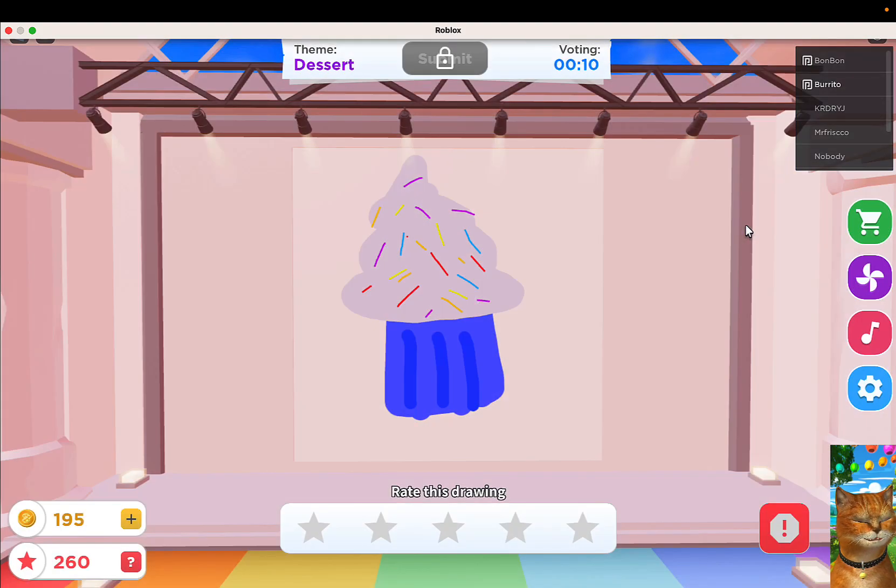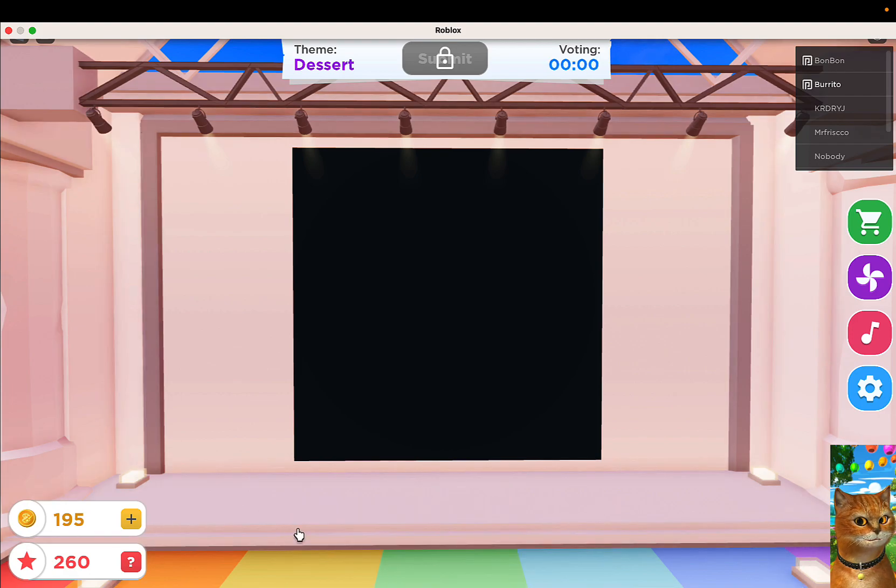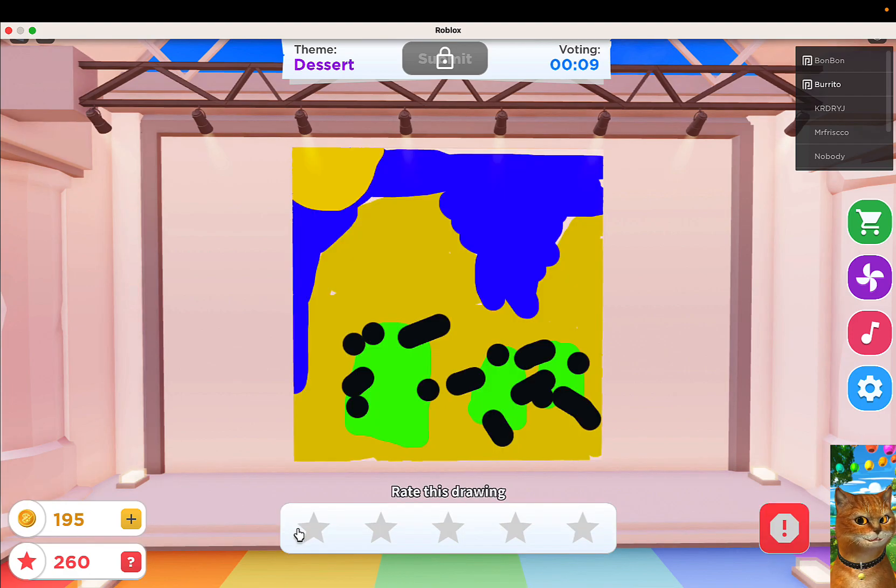Cupcake! Oh my god — dessert! The theme is dessert, like cakes and ice cream — not a desert. I read that wrong. I can read... It's a black square, no rating at all for that. What is that? This green something? One star, I guess — it's certainly not a dessert.